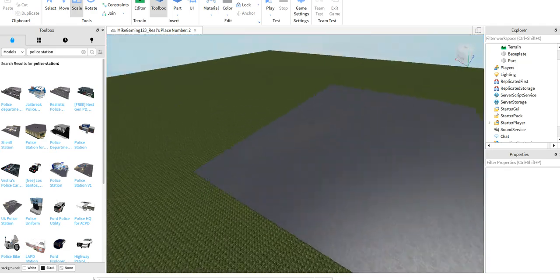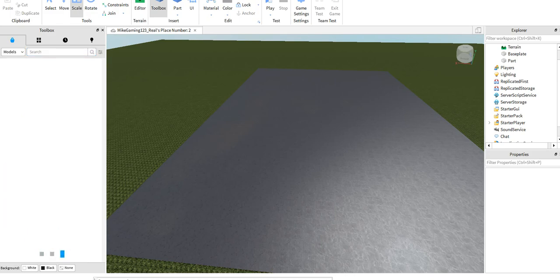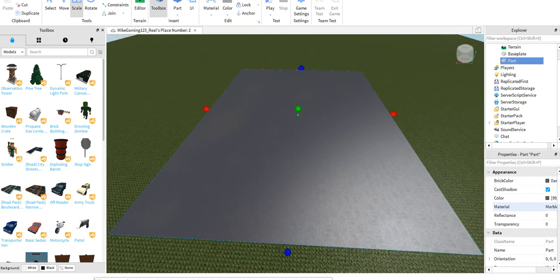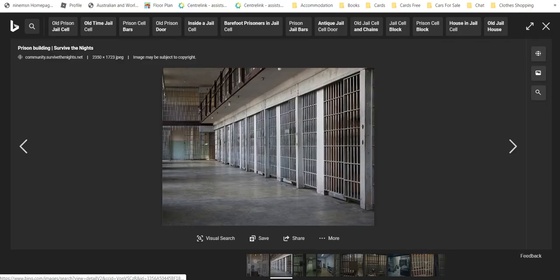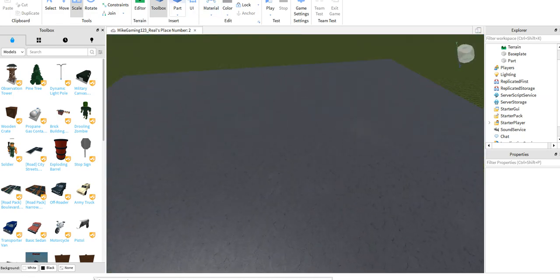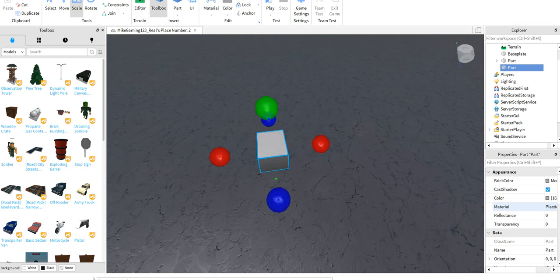Let's get started — I'm just gonna get rid of that and enter, so it's not too confusing for you guys. Your first part is already done. Let's get rid of those so we can start off with the cells if you would like.